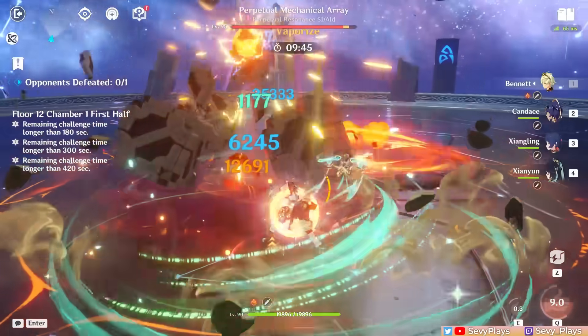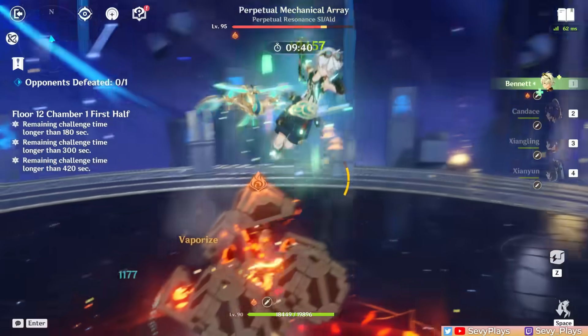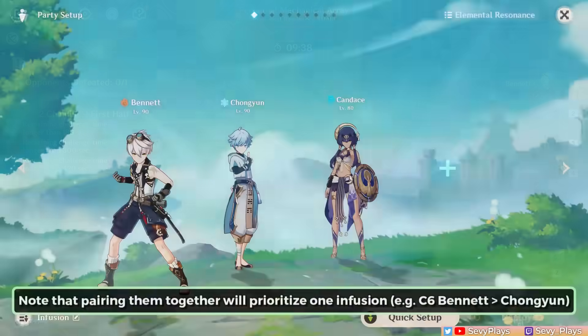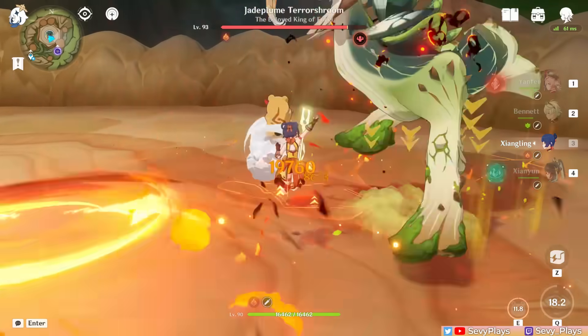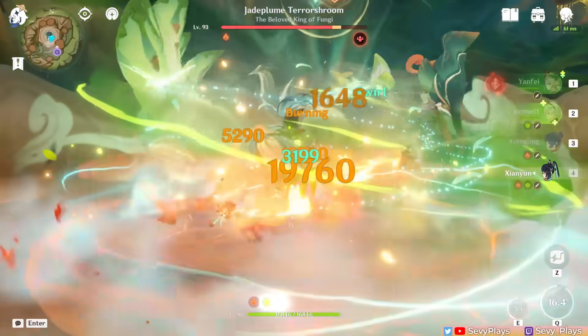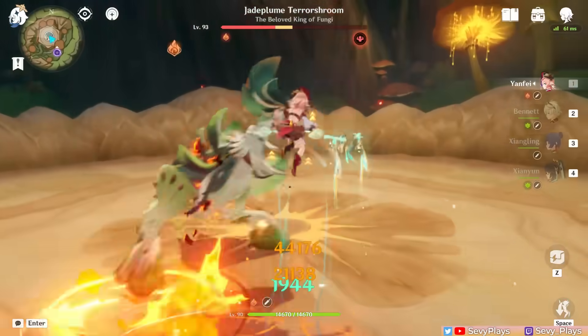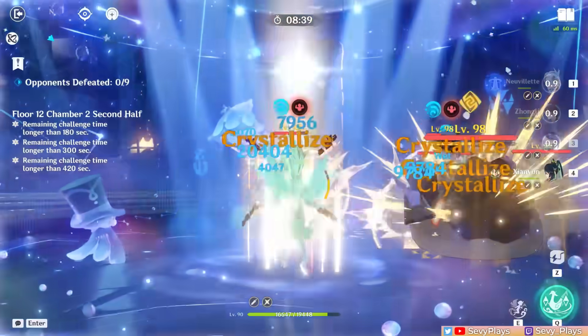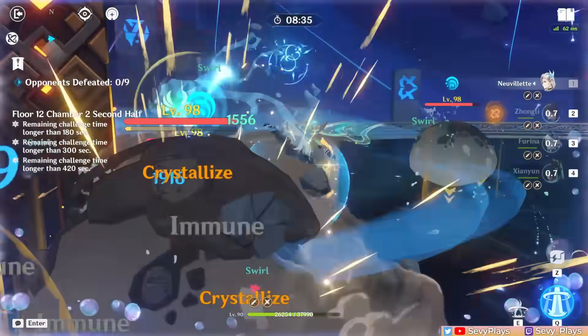Related to enabling reactions, there are also units that can give an elemental infusion to melee units who only have physical basic attacks — these are Bennett with his C6, Chongyun, and Candace. For Catalyst users, their attacks all naturally deal elemental damage, so they don't need a teammate to provide elemental infusion. As a general teammate synergy, Xianyun complements Furina very well by providing team-wide healing over time, doing a great job at mitigating Furina's HP drain and accelerating Fanfare generation.